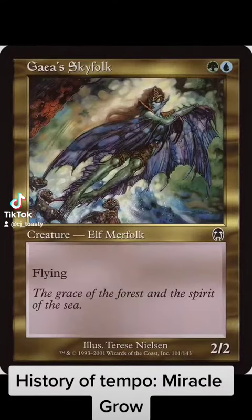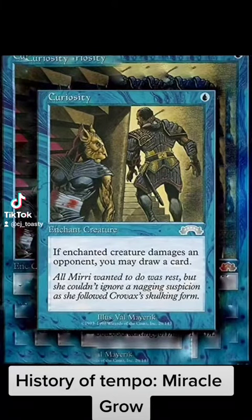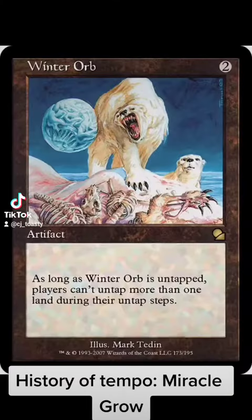This paired with Gaia Skyfolk made it almost impossible to block. So what do you do with a bunch of unblockable merfolk? They drew extra cards. While they attacked with all their 2/2s, they also utilized Winter Orb to hemorrhage your opponent on mana.